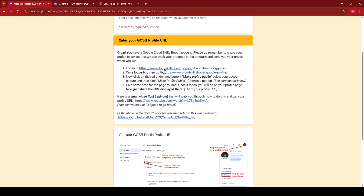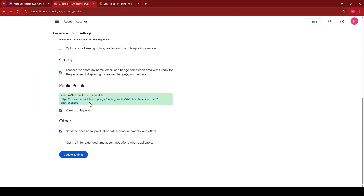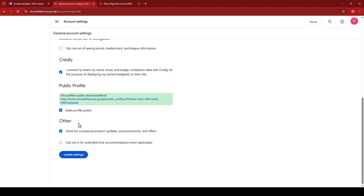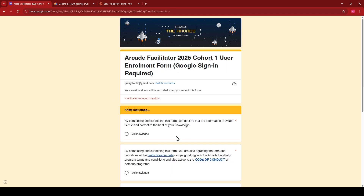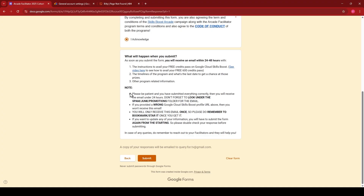They'll ask you to make your profile public, which we already did. Go to the Cloud Skill Boost website, copy your profile link, and paste it in the form — ensure there is no extra space. This needs to be your own profile link, not someone else's. This link will be used to track your progress, so do it carefully. Then click Next, acknowledge the terms, and click Submit.